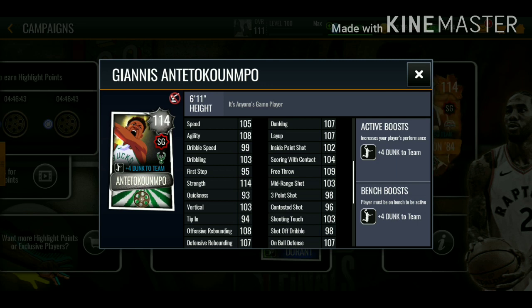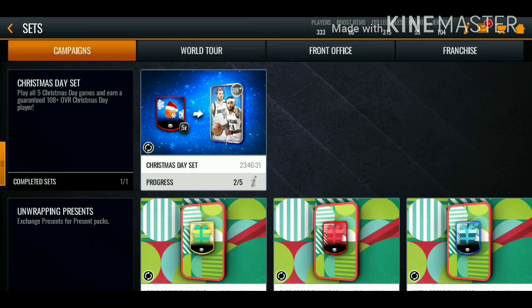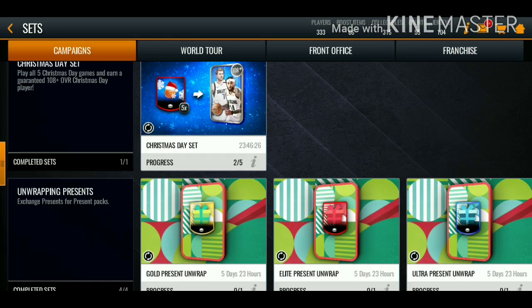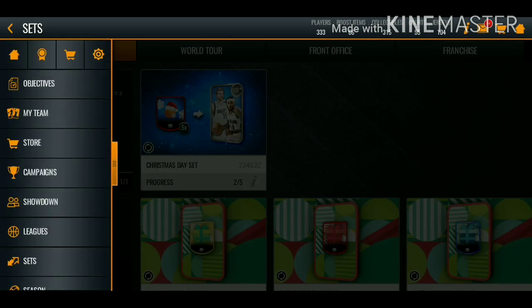A bunch of previous promo cards get boosted overalls — this Giannis is looking like a beast. These cards are not auctionable. I checked the set to see if you can put them in and boost them up to 115 overall, but they have no sets for this promo. We just went over the promo, so let's open up some packs now and see if we can pull some fire.